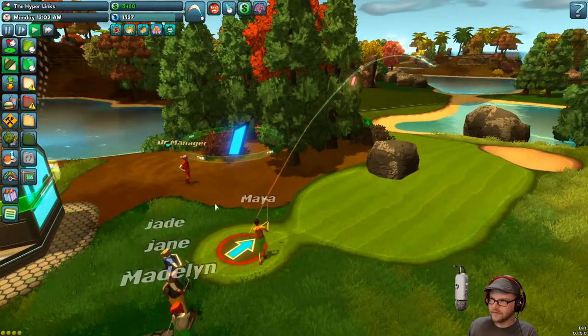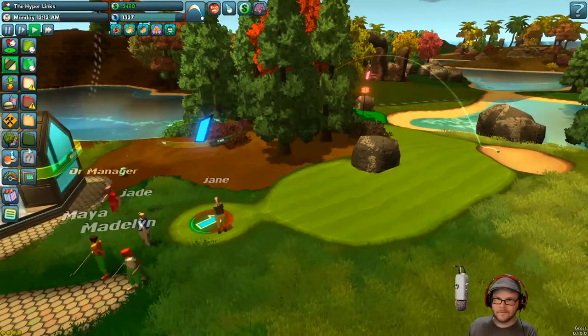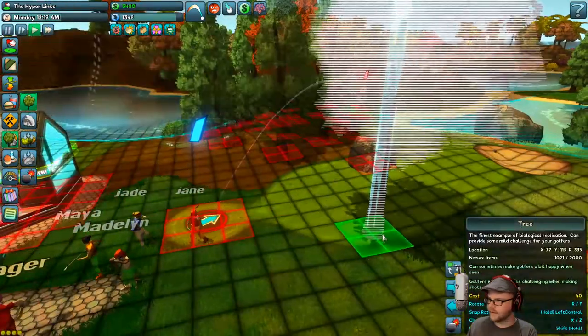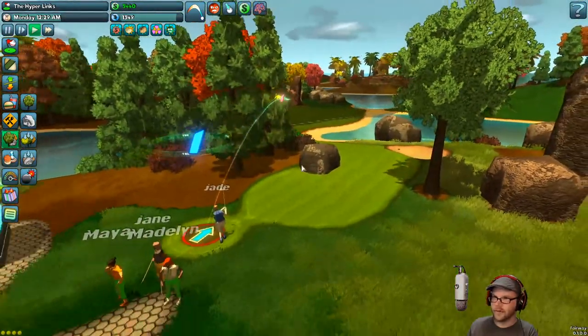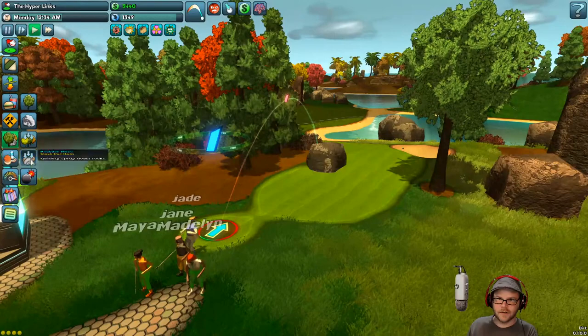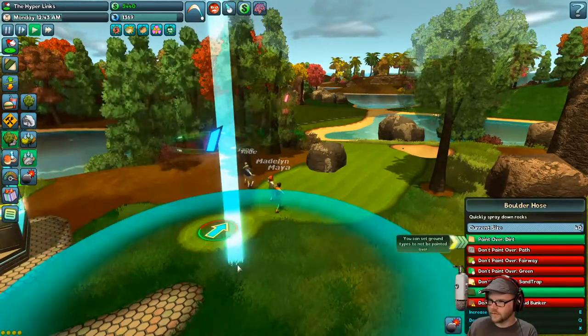Hey, Doctor Manager. Who are you? Ah, Maya. We can come in here, put in a few things. I think we'll put some trees in. Big tree. Yeah, 40 bucks. I've got some cash. Boulder hose — I'm not sure what that is.